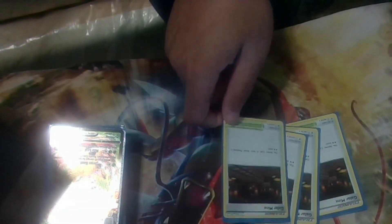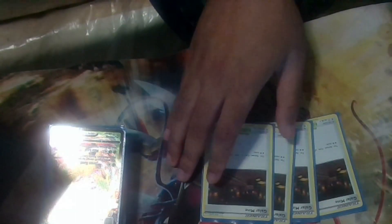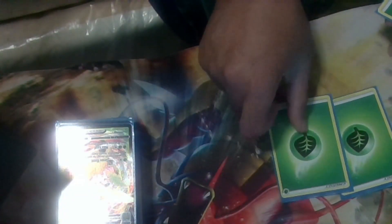For the stadium I run four Galar Mine, which forces two more retreat costs on your opponent so you can do more damage. That's the only stadium I run. And for energy I run eight Grass energy — that's it.